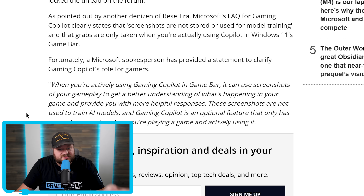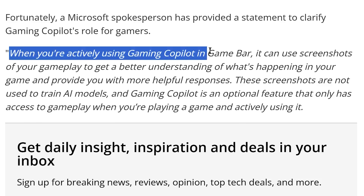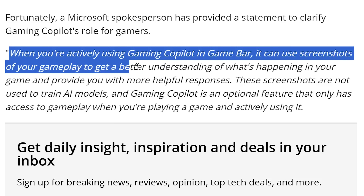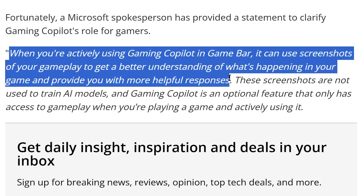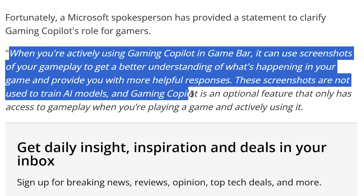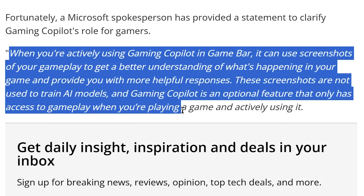Microsoft has since responded. They say: 'When you're actively using Gaming Copilot and Game Bar, it can use screenshots of your gameplay to get a better understanding of what's happening in your game and provide you with more helpful responses. These screenshots are not used to train AI models, and Gaming Copilot is an optional feature that only has access to gameplay when you're playing a game and actively using it.'